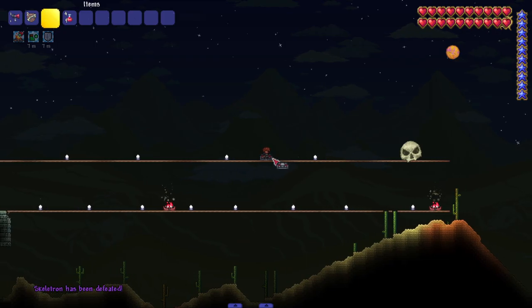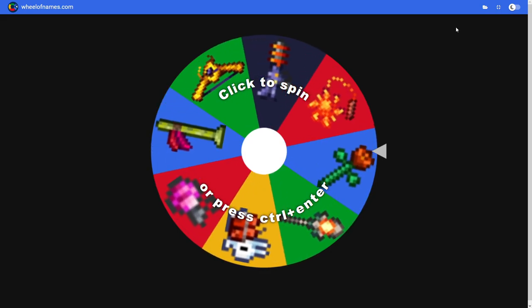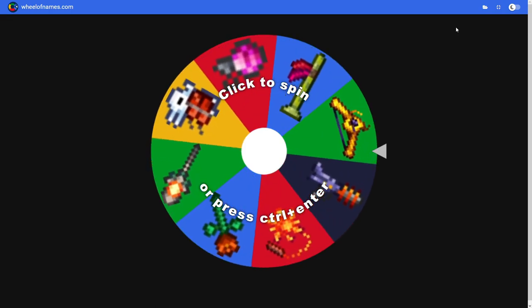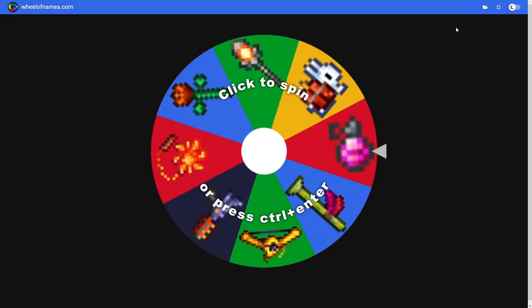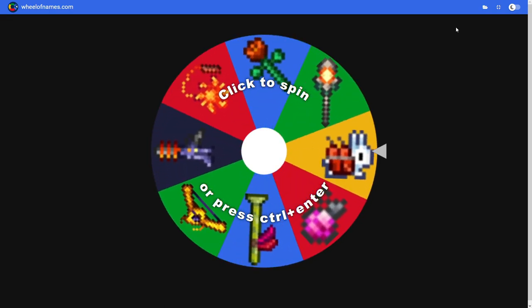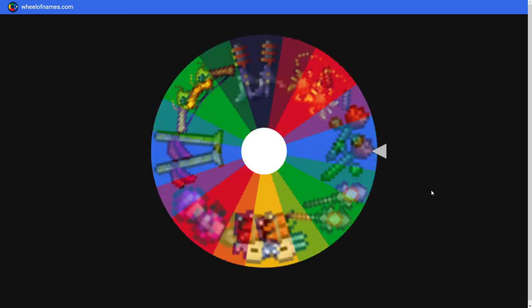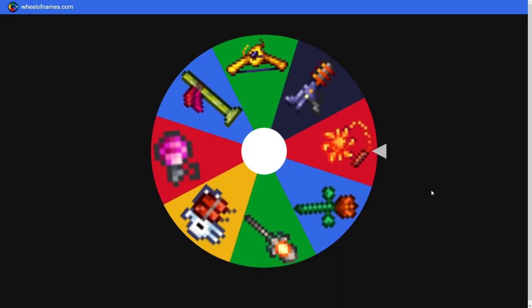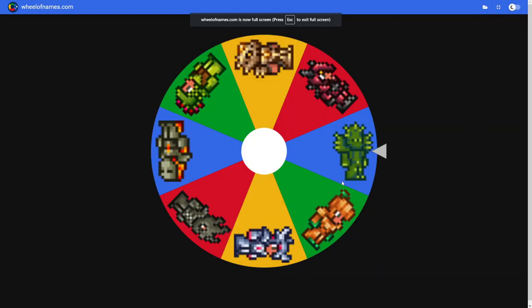Alright, we're taking on the Deer Clops now - throwing a couple new weapons on the wheel. We're gonna take another Don't Starve related thing. I haven't fought Deer Clops since the release of that update, so this could be a tough matchup. Not too many bad weapons here besides the explosive rod. We got the Sun Fury - for the content I would have wanted the bunnies and the explosive rod.